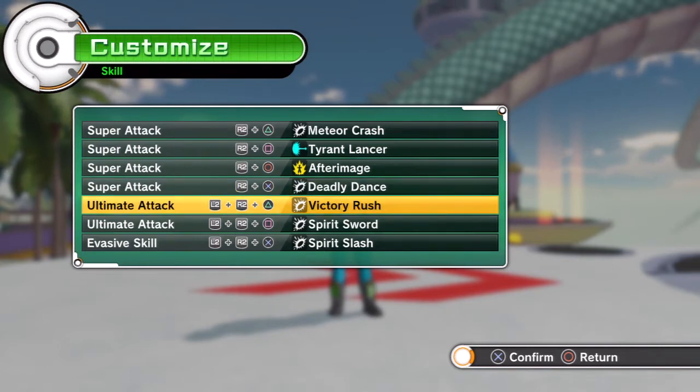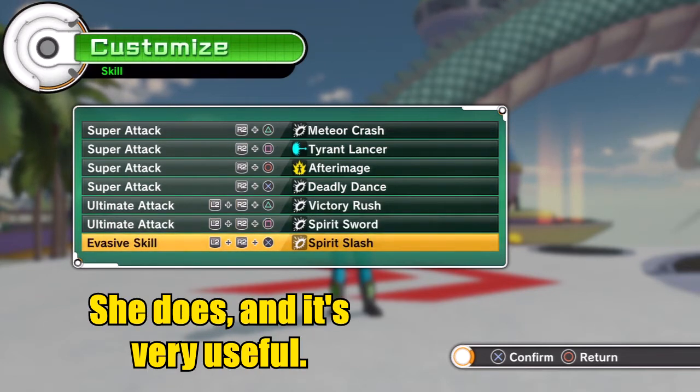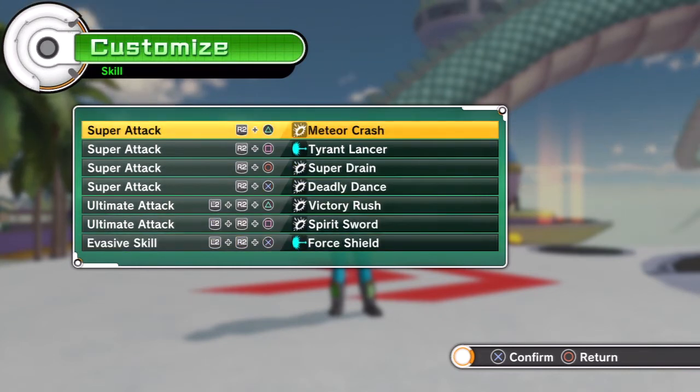Victory Rush, because I think she has a melee that lunges at you — I don't quite remember. Spirit Sword, because of her sword again. And Spirit Slash — although you could alternatively give her that jump move instead. Or you could give her Super Drain, because she's a human and humans do need a lot of energy, especially if you're running a Kaioken set. And Force Shield — Force Shield's good because when she pops the shield in the Pre-Sequel, that absorbs a lot of bullets and damage and all that other stuff. It's amazing.